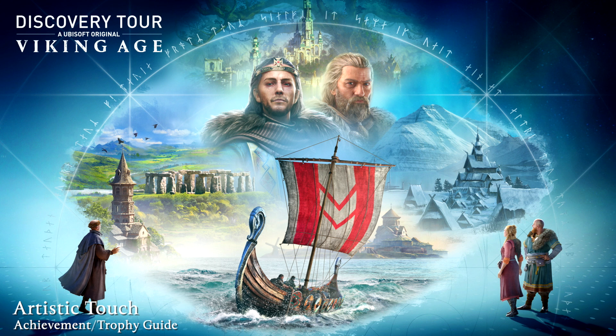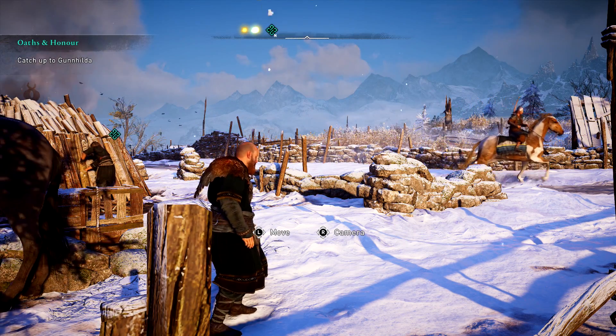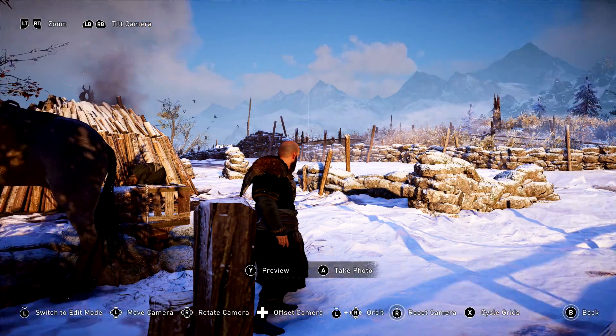Hey everybody, Sean here from TheGamingAct.com. Here we are today in Discovery Tour Viking Age, going for the Artistic Touch Achievement. This is to snap a picture in photo mode. Once you start up the game, make sure you click in both the left and the right sticks, and then that should enter photo mode.